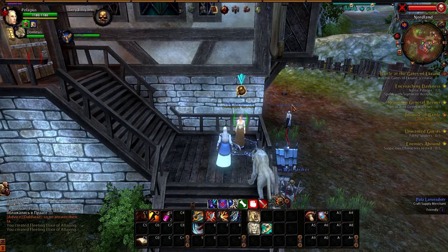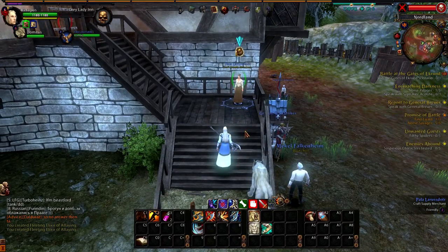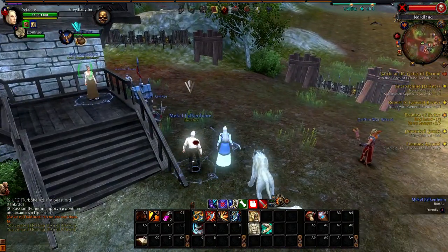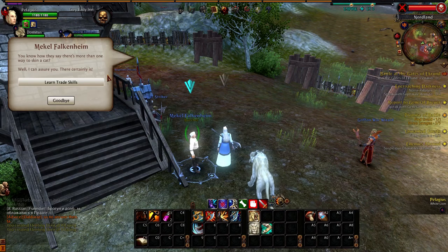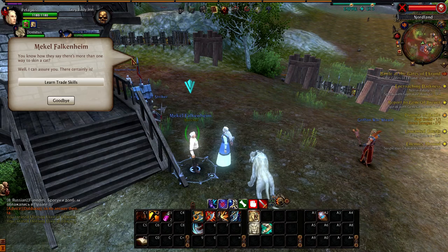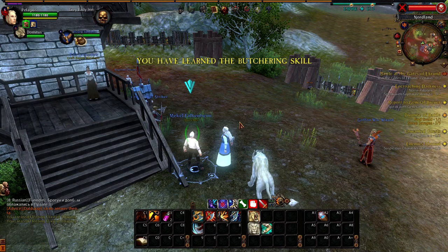Every crafting class has two different types of harvesting you can do. The other one for alchemy is butchery. Let's go ahead and learn this skill — it's going to warn you that you'll lose your abilities in cultivation. Accept, and go ahead and learn that trade skill. Say goodbye.